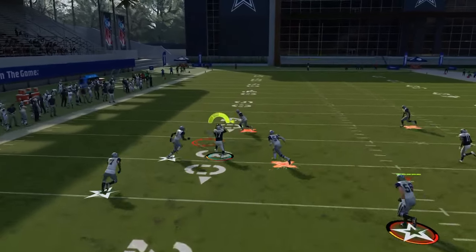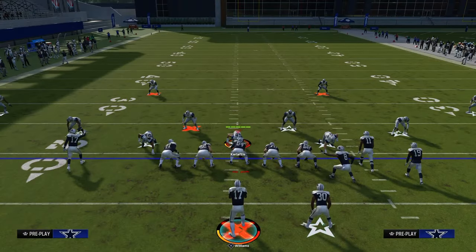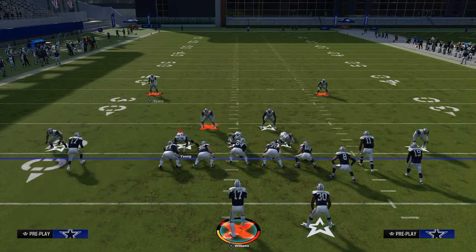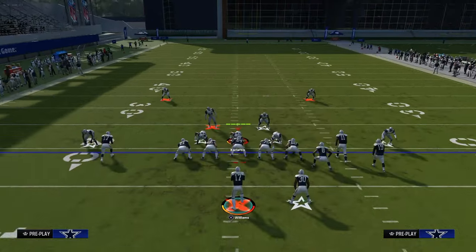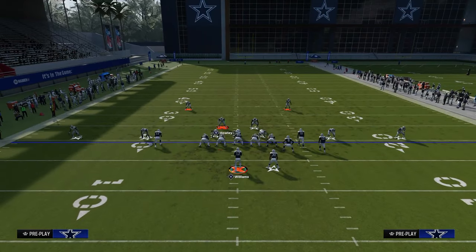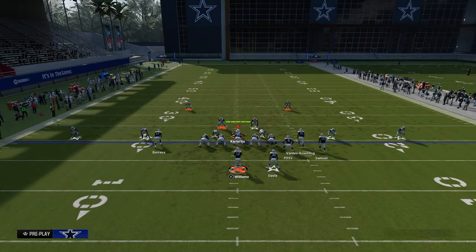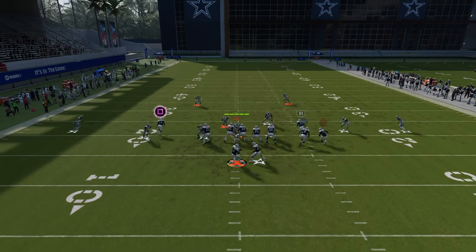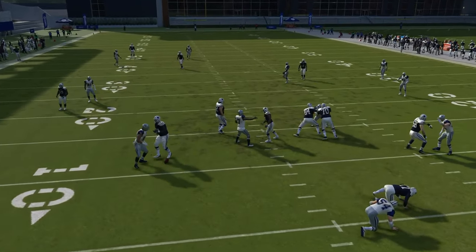Your first read is always this little peak throw right here, and it's a really good one this year. Because the meta is mainly zone this year, this is one of the best ways to beat it — you have to have a hook curl from the safety to be able to defend this. Oftentimes, people are sending a four-man blitz at you, and a lot of times they'll even send a five-man pressure.